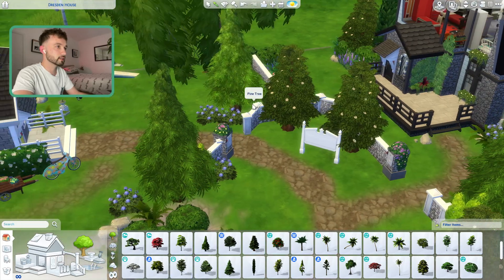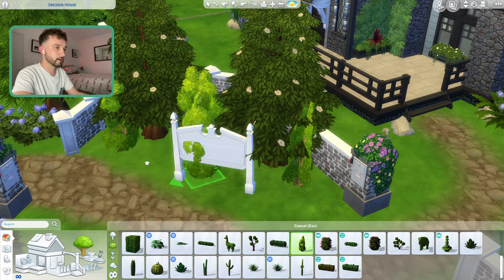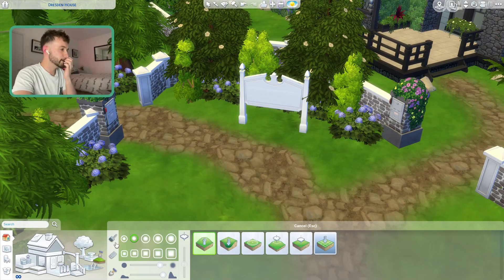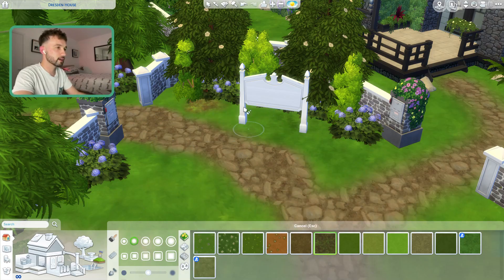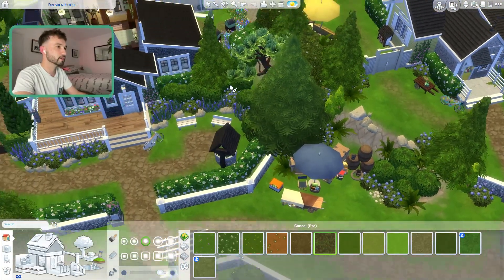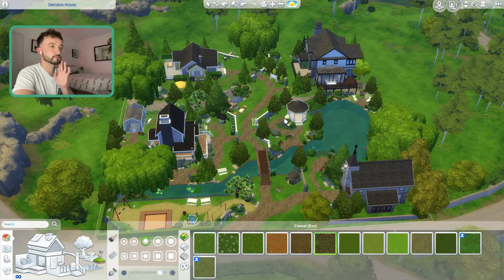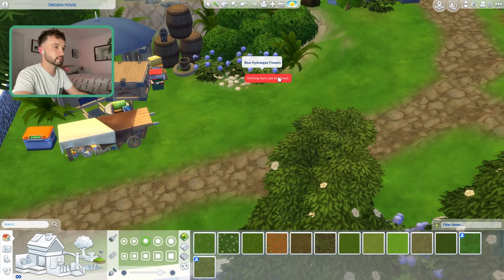I'll put a couple of trees, get some bushes — I love these little strawberry bushes — and get some hydrangeas. I always forget about terrain paint, it's just one thing I forget exists, but it does soften things a bit. I don't know why it's been funny around this bit — probably all the hills I've got going on. I think I'm almost done with the whole entire lot.